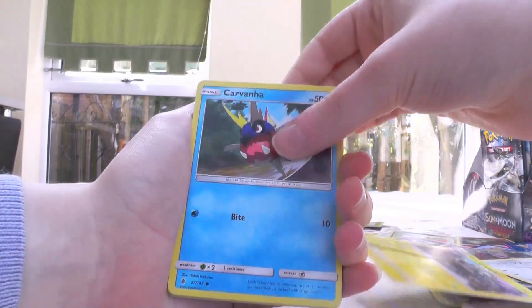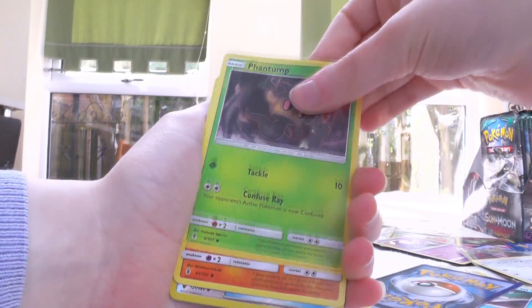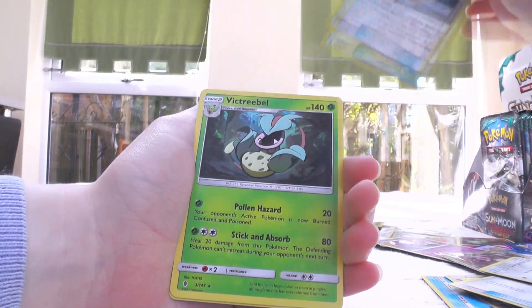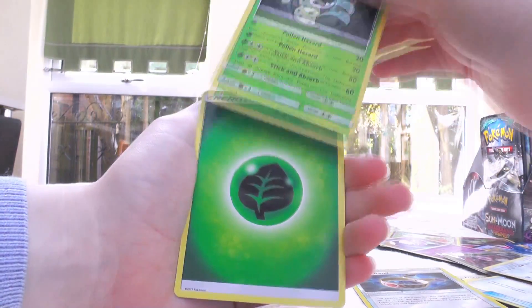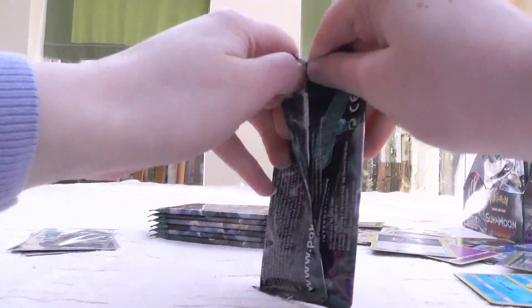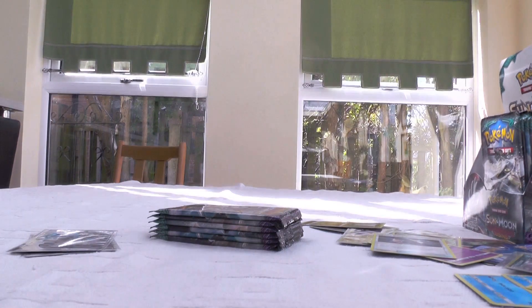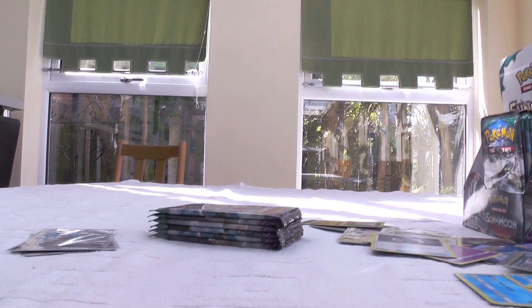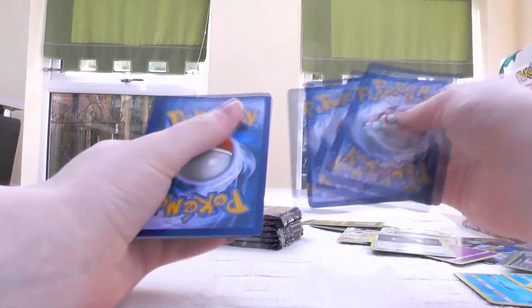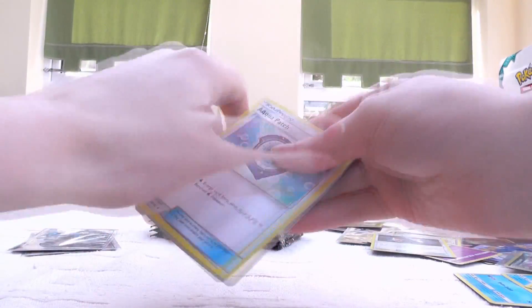Whizcash, Lairon, Lola, Graveler, Carvanha, Barboach, Phantump, Machop — loads and loads of stuff. Choice Band Reverse and Victini Regular — don't have that one, so that's pretty cool. I think we should be getting at least one more Ultra in this part.